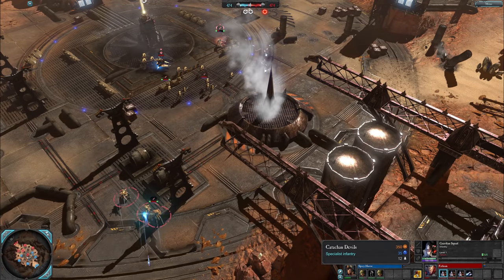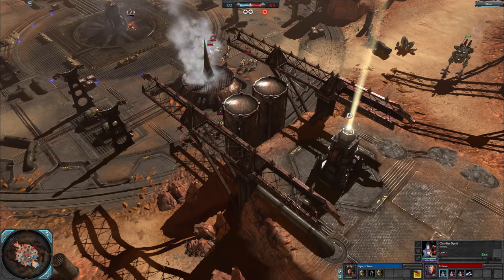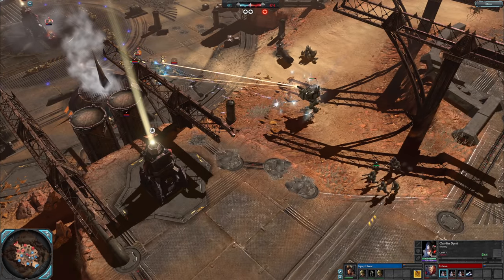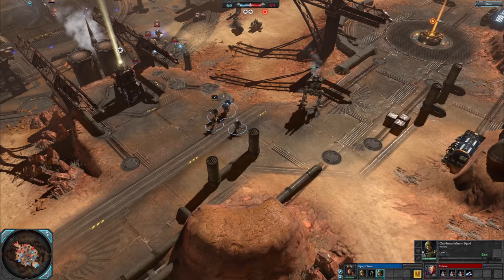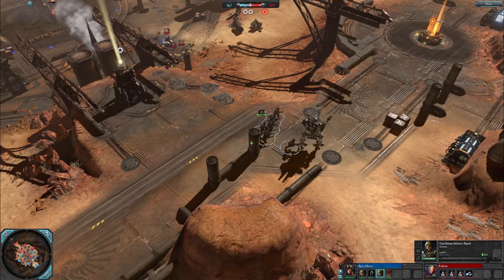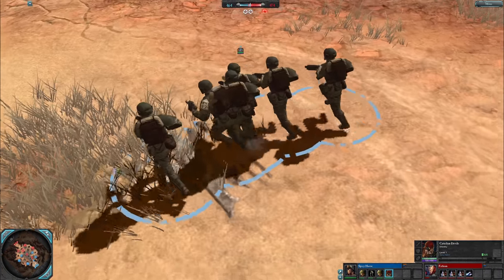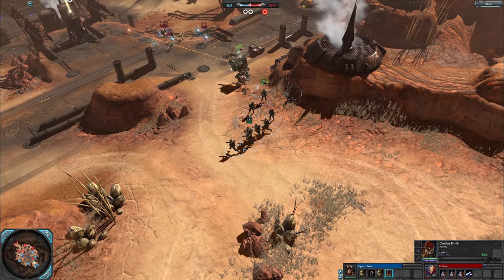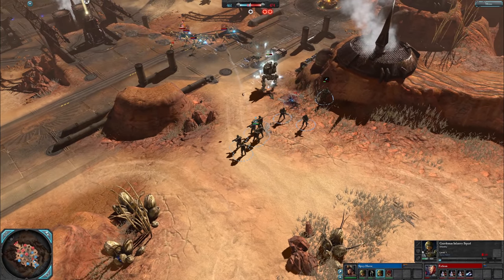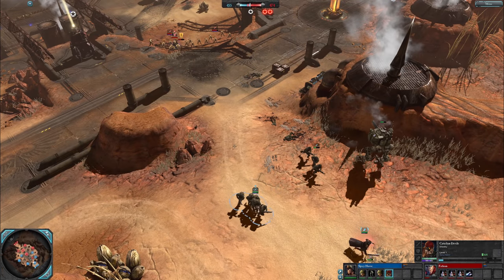It is indeed Catachans on the way for Spicy Havoc — might get a triple cap here. Fathom, if they move it, Warp Spider's on the mid so I'm gonna try and hold up these guys with the guardian. The Catachans are out though — they've got like backpacks and stuff but they just look like cadets, that's weird. Actually makes it kind of tough to pick them out at a glance; the backpacks help a little bit but you've got to be careful, you've got to make units readable still.